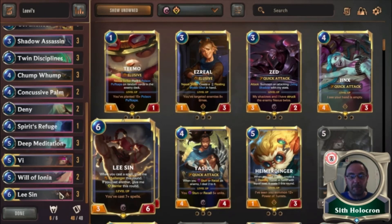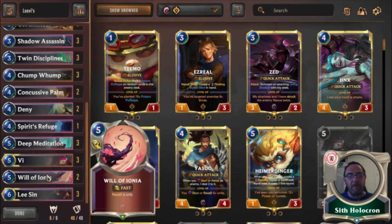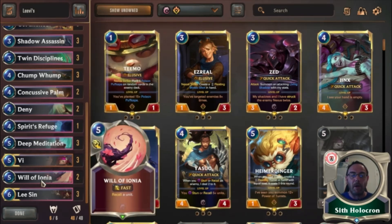Lee Sin — if you've cast seven-plus spells he's leveled up: first challenger, second barrier. We've went for two Will of Ionia, keeping in line with these spells, just as a two-of. But if somebody puts down a Tryndamere or a massive Endure — which is hugely back into the meta again — this deck has got the tools to take care of massive big threats.